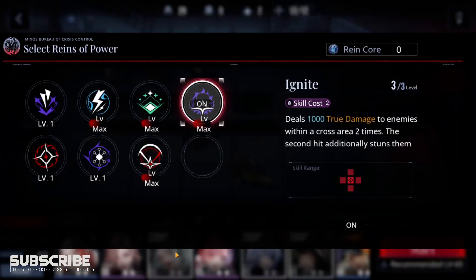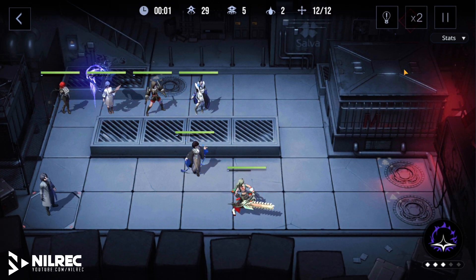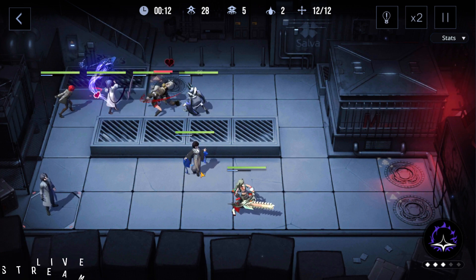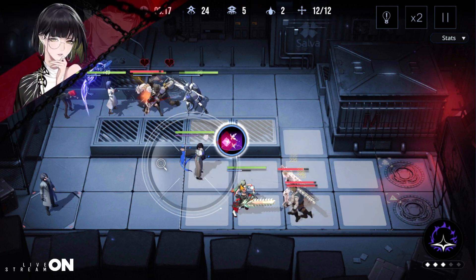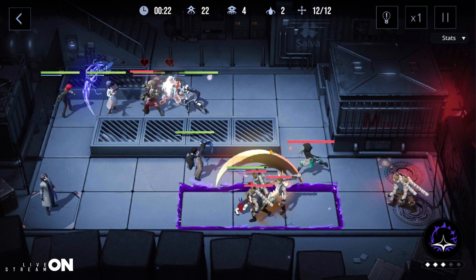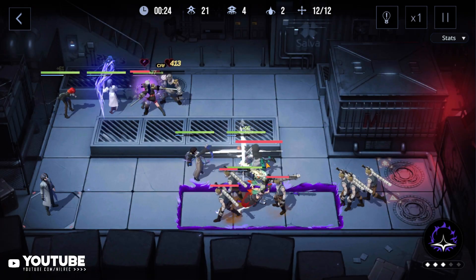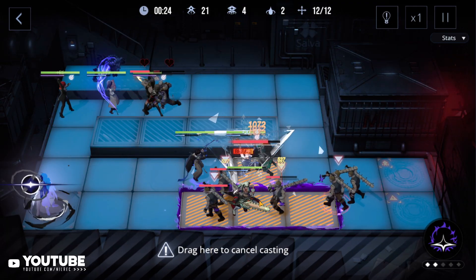We're gonna be using ignite and using this position. Just pay attention to Lisa's energy here, and immediately use her skill as soon as it's ready on this tile. After that, wait for the green running enemy with one core to be on top of Wendy's tile.